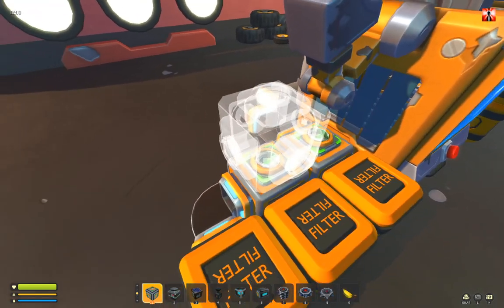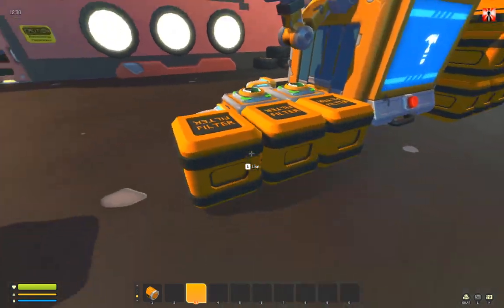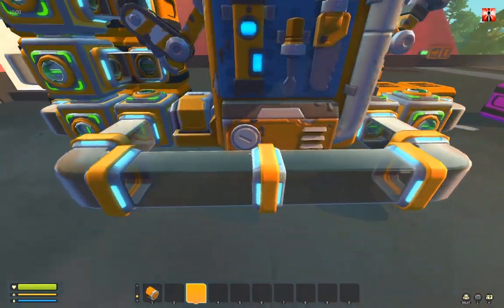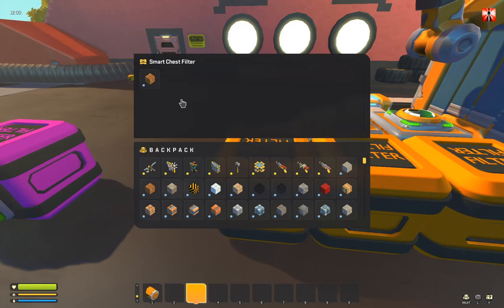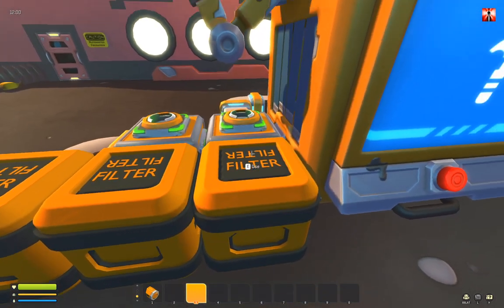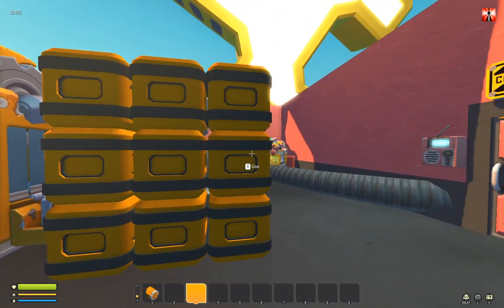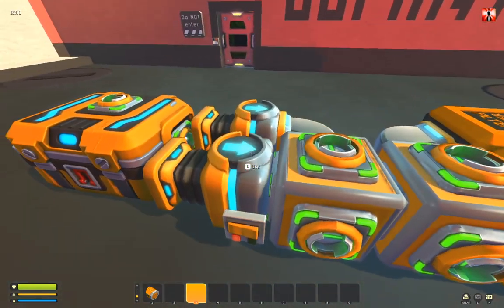With the six-way junction block you can make pretty compact auto-sorting storage systems without using vacuum pumps. Just connect them and you can set every chest to a specific item. Or you can use them as a normal chest — if you put nothing in the filter, they accept every item.